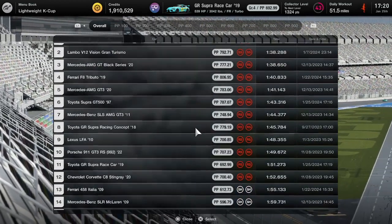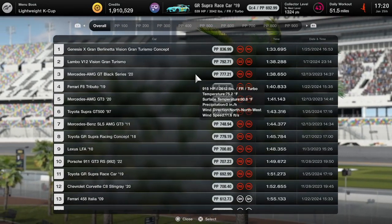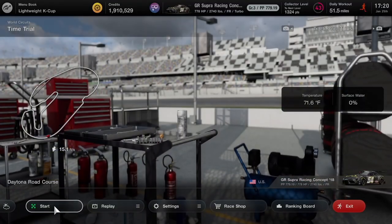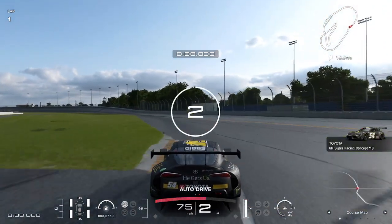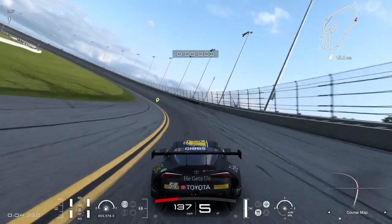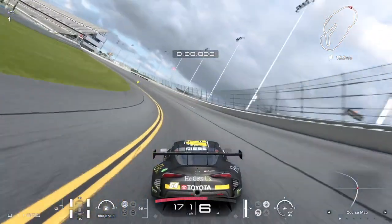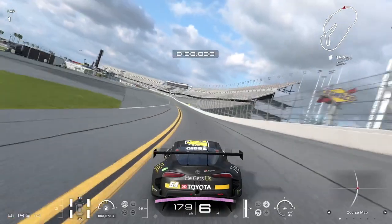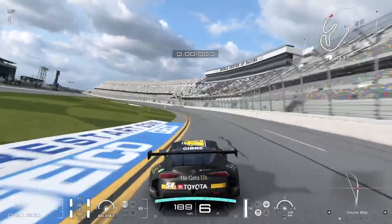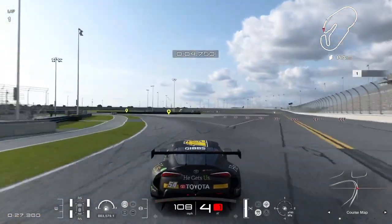The final car is already on the board — the Toyota GR Supra Racing Concept. That previous time was not done in a video, just me messing around. So now we have a chance to correct that and get the car's lap time from an actual episode. The time to beat is 1:45 — this car is currently sitting 8th on the leaderboard. Where will it end up now? It's the only car with a chance to move up the lap time board since that previous time was done off-camera before I even started the car review series.